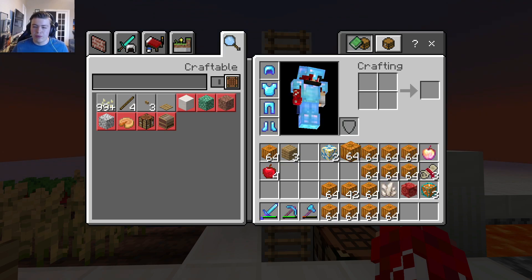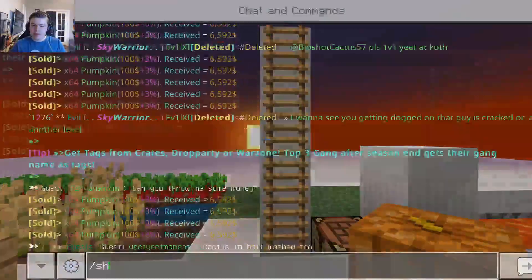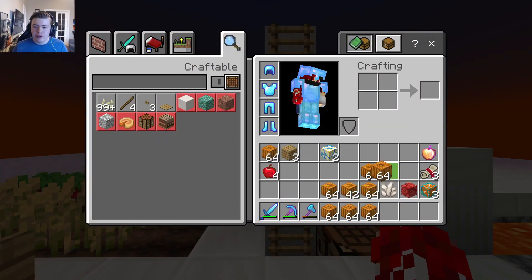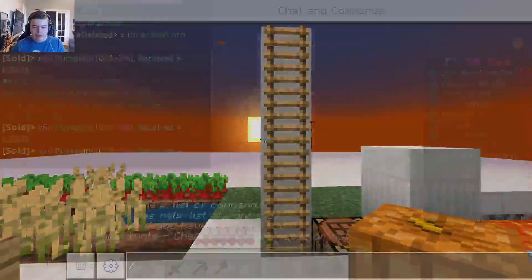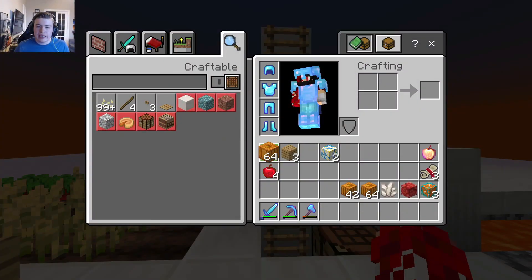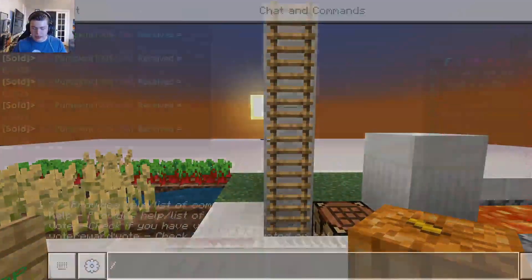We just got 100k in mana, which is awesome! Our axe is breaking, but because of the fixer scrolls we got, our axe is already going to be fixed up in no time.